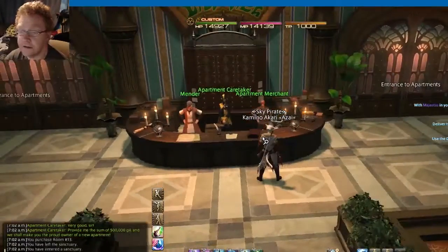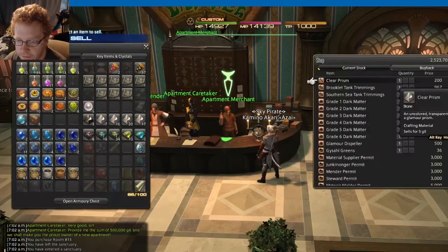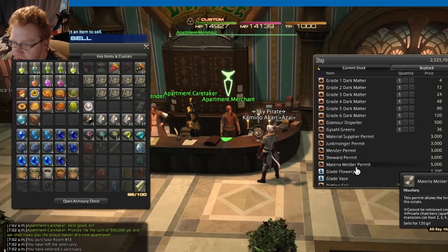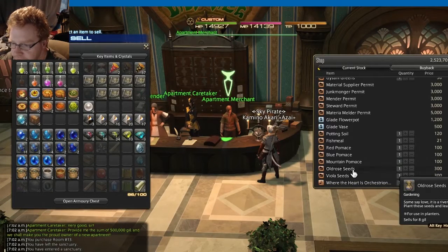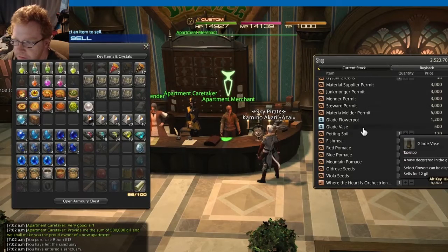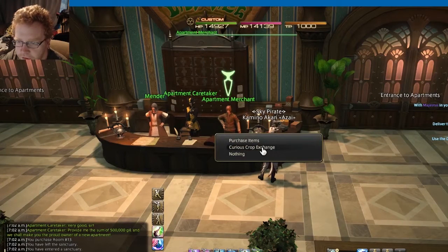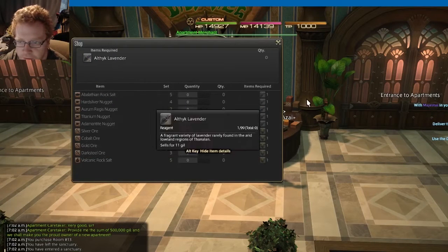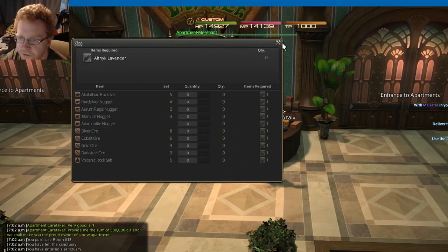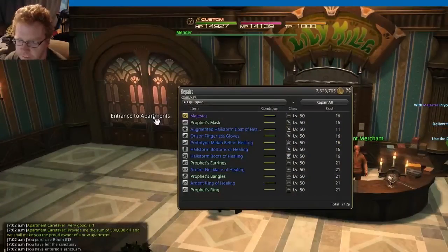I literally just bought it, so I haven't been in the apartment yet. There's a merchant here — he just sells some different things. There's also a curious crop exchange where you can swap for some different stuff, which is nice. And then a mender, of course, who just mends your stuff.